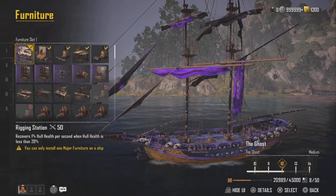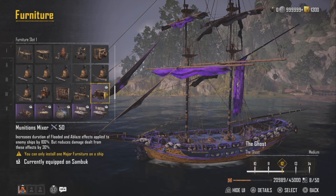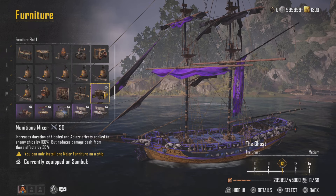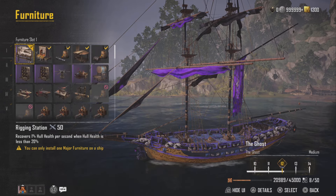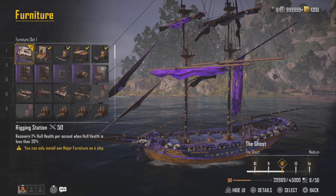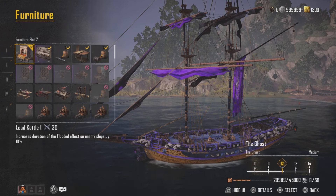For major furniture we've got the Rigging Station. A lot of people will ask why I'm not using Munitions Mixer — it increases flooding and ablaze duration by 100% but reduces damage from those effects by 30%. I don't want to lose 30% damage on this build, which is why we've gone with the Rigging Station for survivability. The demi cannons will be popping crew attacks like crazy anyway. Let me know what you guys run on your flood builds.